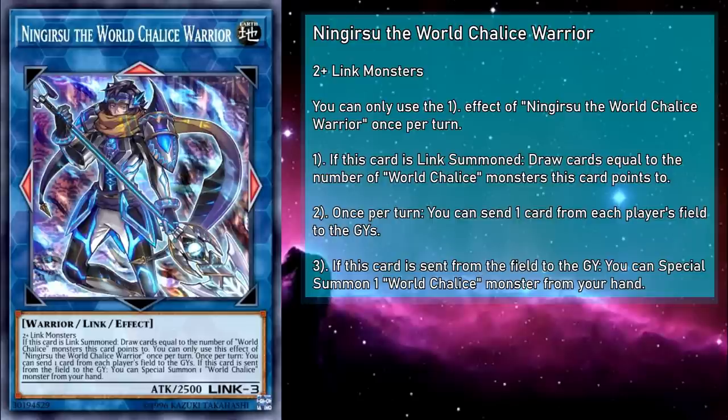Ningirsu, the World Chalice Warrior, is a Link 3 monster with 2500 attack, requiring two or more Link monsters as material. If this card is Link summoned, you can draw cards equal to the number of World Chalice monsters this card points to. Once per turn, you can send a card from each player's field to the grave, which makes this a much slower Dark Dragoon — and it doesn't even destroy. It can also help you regain card advantage, because summoning monsters from your hand over and over again is going to exhaust your resources fast. It only needs to point to World Chalice monsters, not World Chalice Link monsters, so it's a little lenient in that regard.